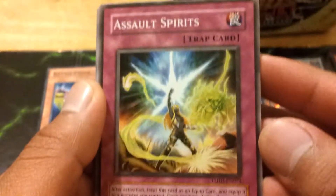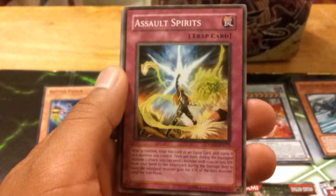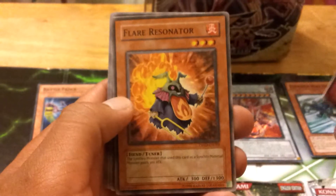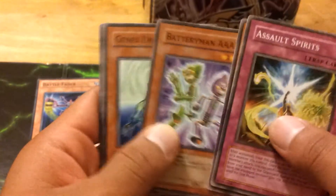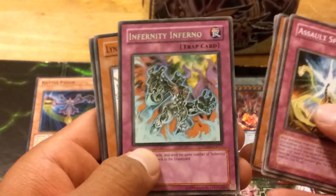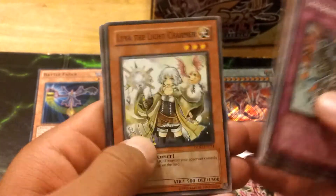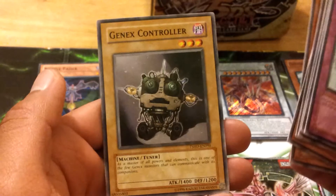Alright, so we have an Assault Spirits, then a Flare Resonator, Battery Man AAAA, a GenX Undyne, and an Infernity Inferno — Rare. Leen of the Light Charmer, Dragon Laser, Morphotronic Vacuum Man, and a GenX Controller.